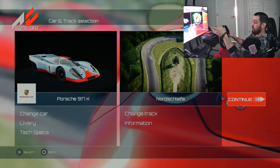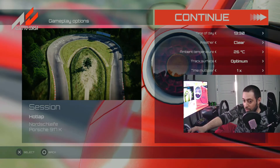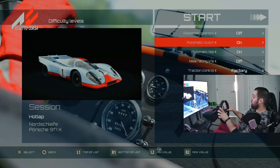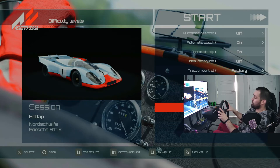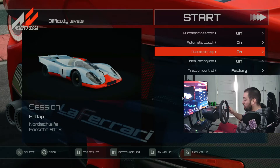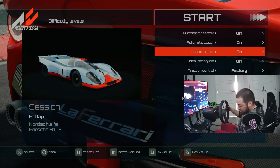Alright, I'm back. As you can see - 917K, Nordschleife, this is Assetto Corsa. The weather is very similar, I'll keep that on. I don't have automatic gearbox but I do have automatic clutch. Traction control - all these things are factory because it didn't really exist on this car. Tire wear and fuel consumption I do have on. The reason is I don't have a stick shift so I need to use my paddles. I do have a clutch on the pedals but without a stick there's no point.